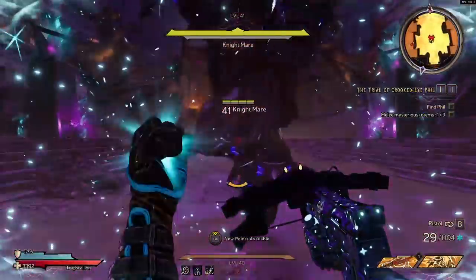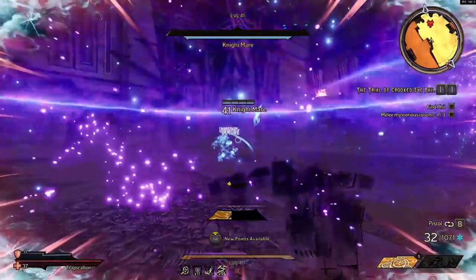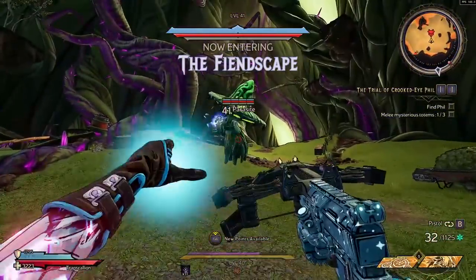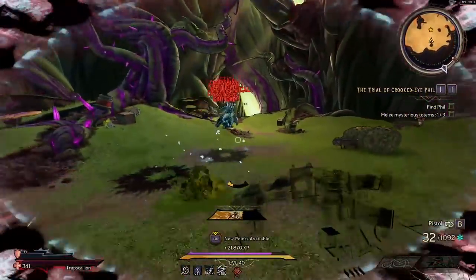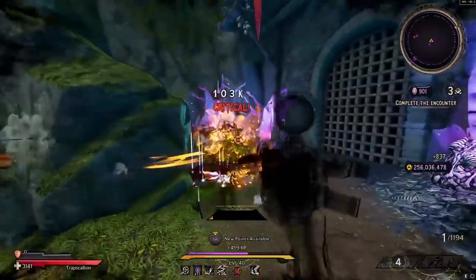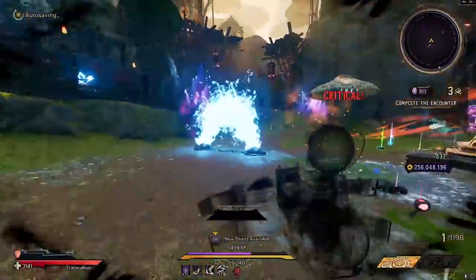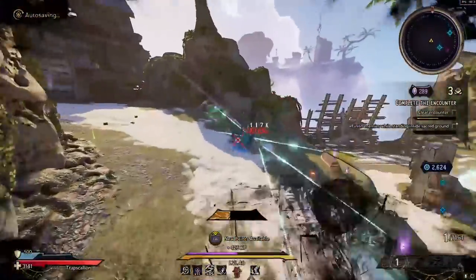As you can tell from the gameplay, the damage is just completely ridiculous, and honestly my setup isn't even 100% optimized, and that's probably the craziest part about it. This is currently my favorite build in the game. The build pretty much has everything that you could want — you can mob incredibly fast, you can kill bosses faster than pretty much anything else in the game. My favorite part about the build is that you can use whatever weapon you want. The build isn't reliant on any specific damage type and the base damage with the setup is just so high you can use pretty much anything.